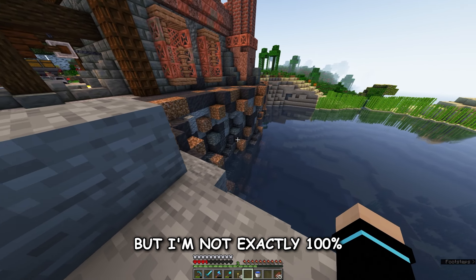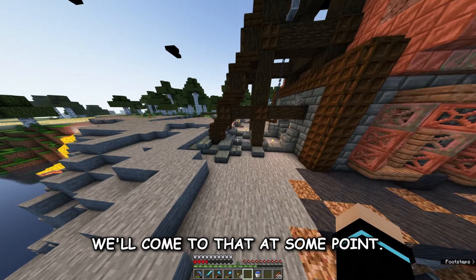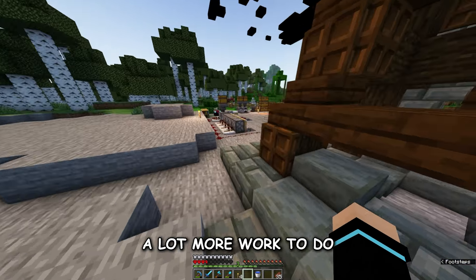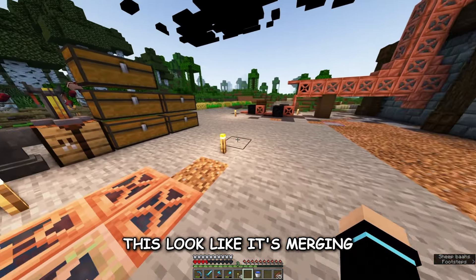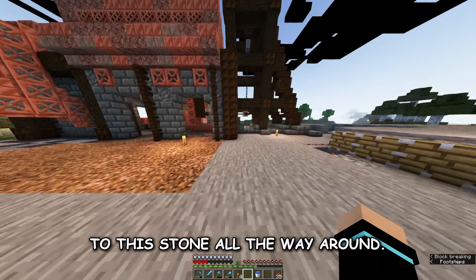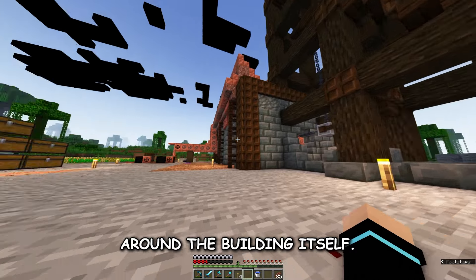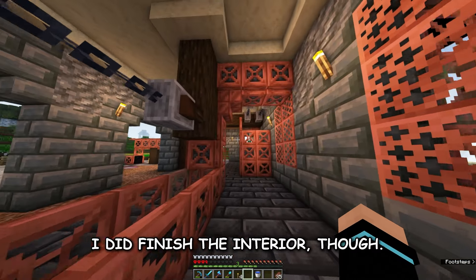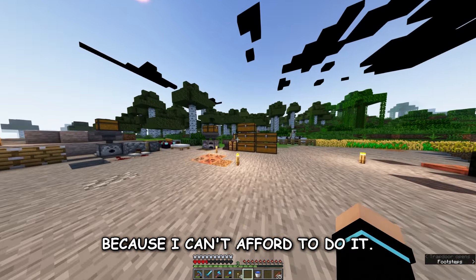I thought about adding greenery but I'm not exactly 100% sure if I want to or not. We'll come to that at some point. There's a lot more work to do with the terrain around here — I still need to make it look like it's merging and smoothly transitioning from this straight line to the stone all the way around, and I still need to do the base around the building itself.